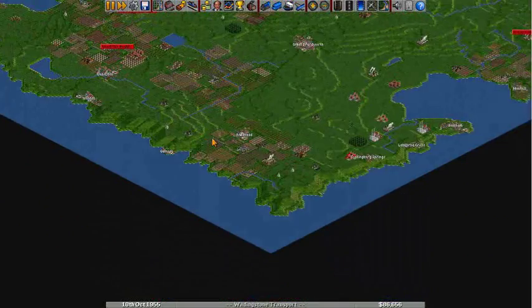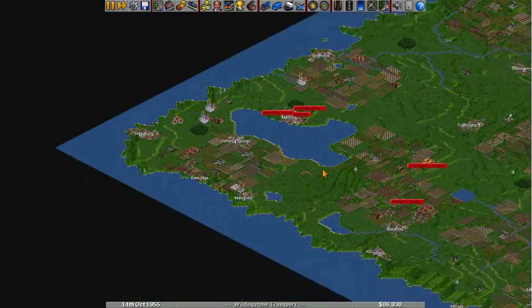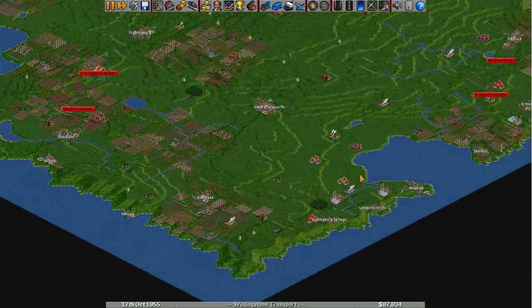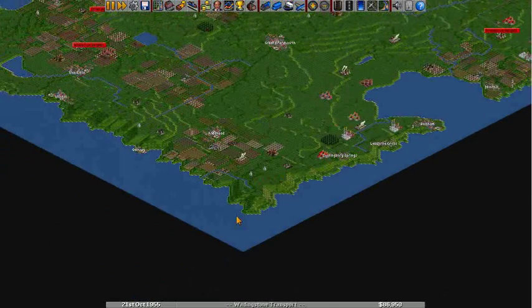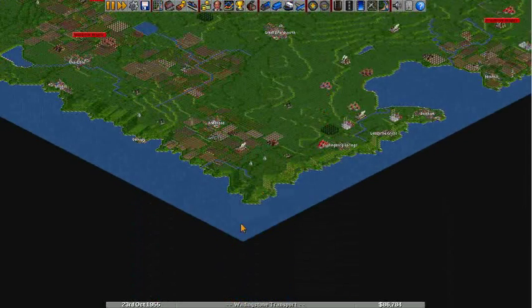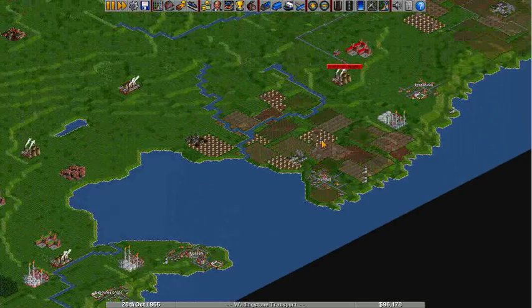Now we need to talk about boats. Unfortunately, no oil rigs have shown up in the water. I'm not sure what triggers that — maybe it's just time, or maybe certain map conditions need to be met. But basically, with an oil derrick or oil rig, you'd take a boat from there to a refinery. The refineries close to the shore are the ones you want, and you build a dock there.